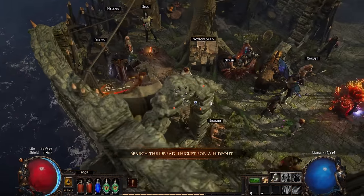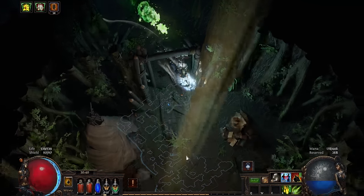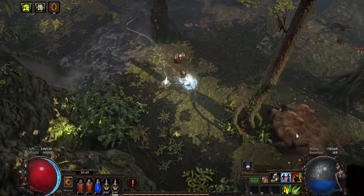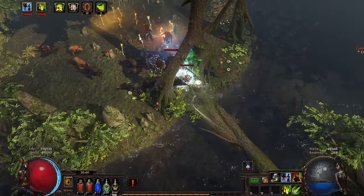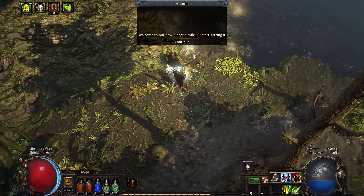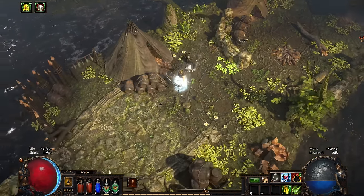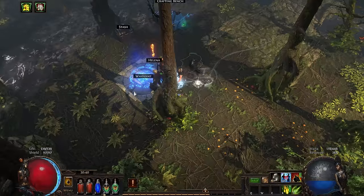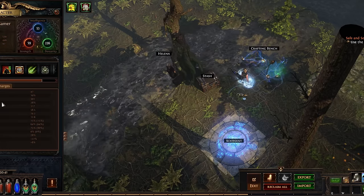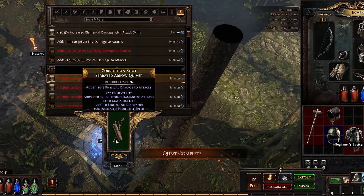The crafting bench can only be used in your hideout. Helena, which I saved back in Act 2, unlocks the hideout option. But the issue was — and I had to giggle when I figured this out during the recording — I literally had no hideouts unlocked because of this brand new account. It was a very strange feeling after having played the game for so many hours. So if you ever think of brand new players not crafting their items and fixing their resistances, that's because they don't even have a hideout to use the crafting bench.